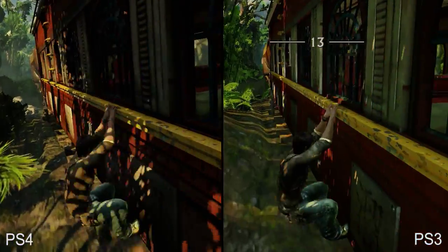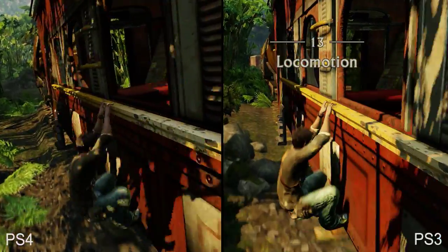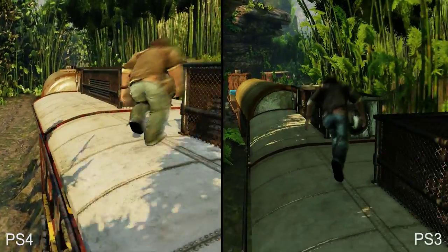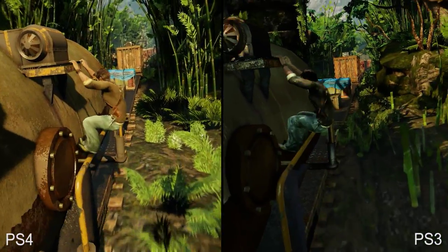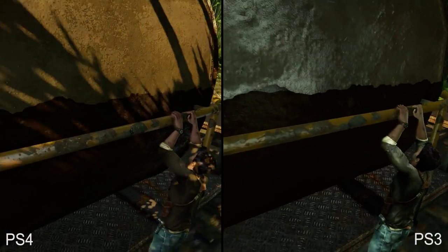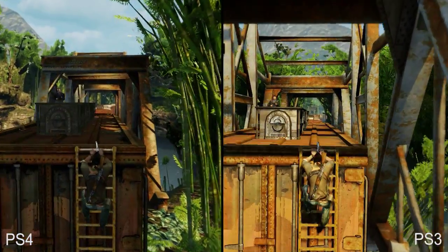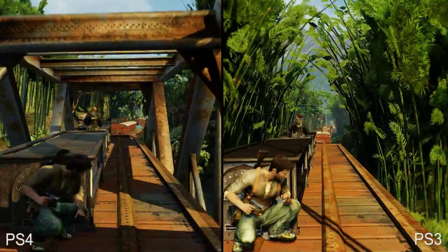Now it's time to look at one of the most impressive scenes from the last generation — the train sequence. Drake climbs on and around train cars as it speeds through a number of lush environments. The implementation of moving scenery here is nothing short of brilliant, with completely smooth transitions between scene changes that give the impression of moving through an actual place. Motion blur is one of the most important effects in this sequence — by applying a blur pass to the surroundings, the effect of motion is accentuated greatly, and unlike the pre-rendered sequences lacking this effect, it is present and accounted for on PS4. As we climb on top of the train, take note of improvements made to the models and textures — much of the train has been enhanced with more detail throughout.